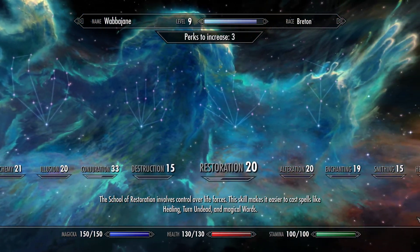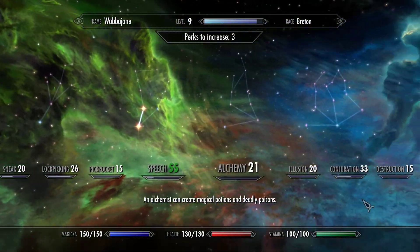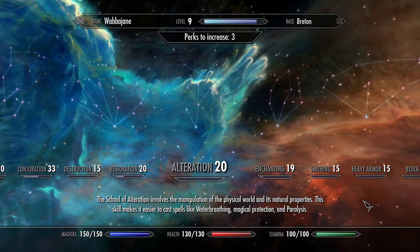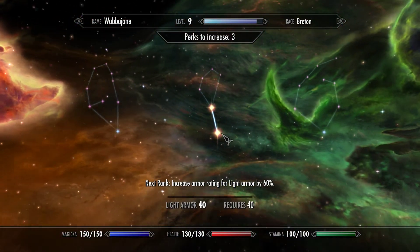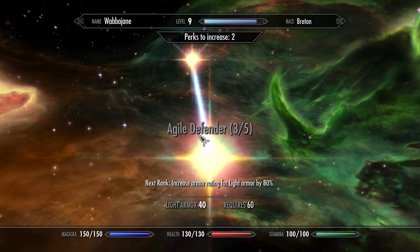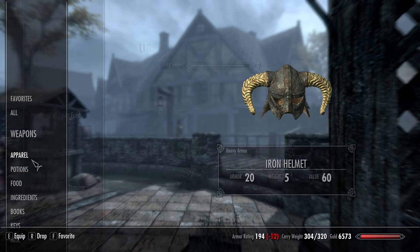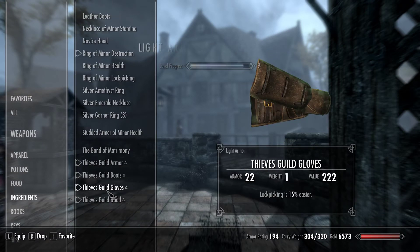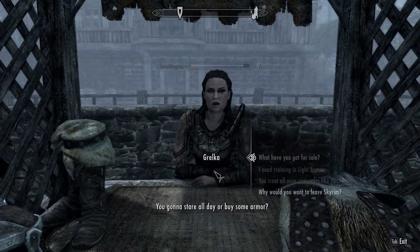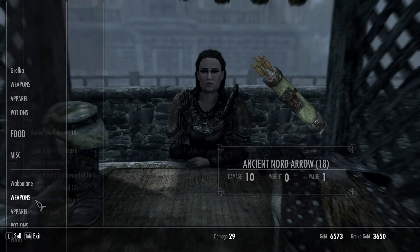So we're gonna find light armor in the skill tree - light armor 40, and we can put into Agile Defender 3. We're really close to level 10, so we have to make it count here. My armor rating is 194, almost 200, and only level 9. We'll sell some stuff back to Grokka to try to get some of our money back.